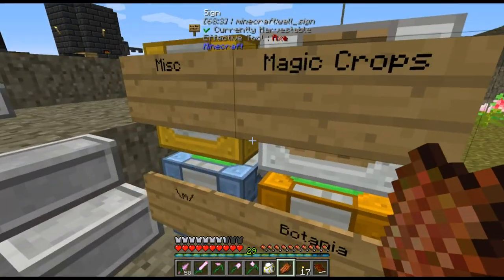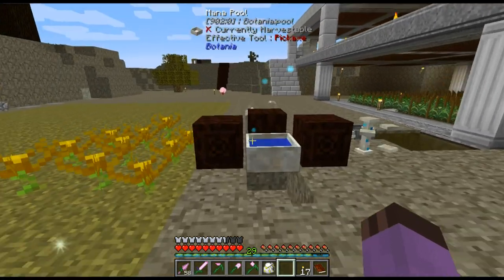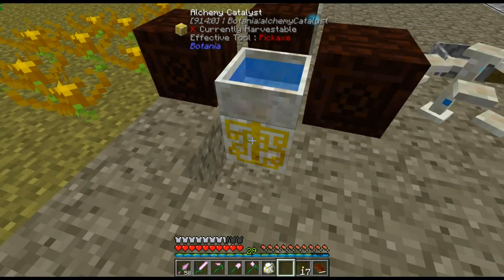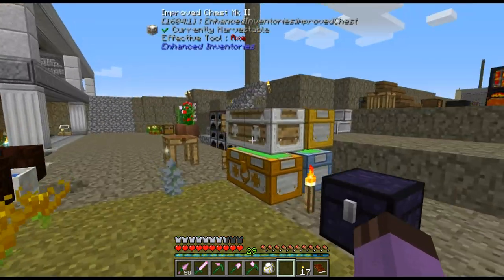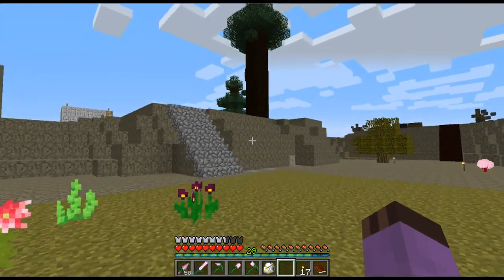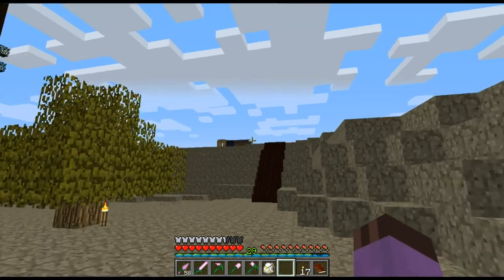There is another thing that goes underneath the pool that can be used to duplicate some items, but that will come later. So with my leather I made the cows, I made the cake, I made the runes, and that is all done.